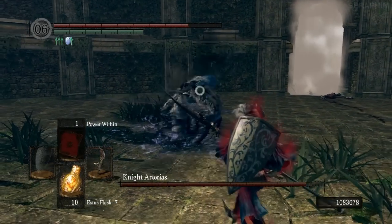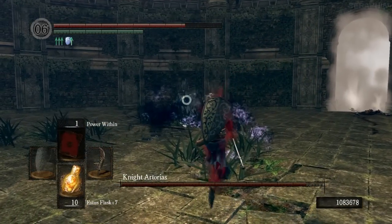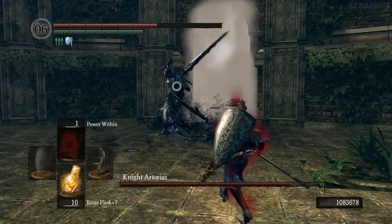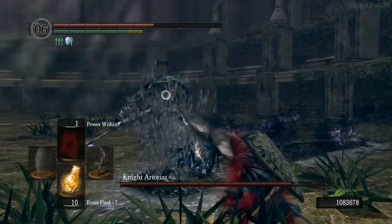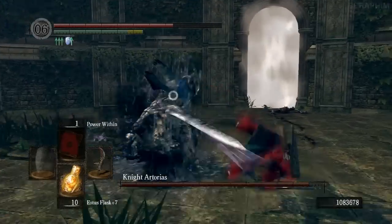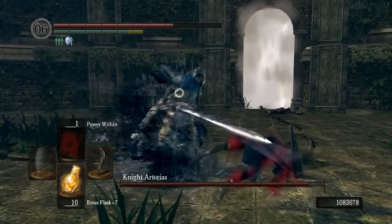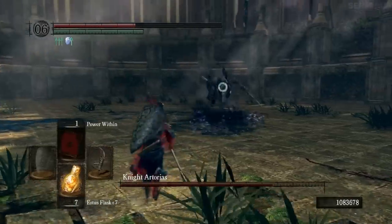This move here is going to catch out a lot of people. If you stand behind Artorias, randomly he will do this extremely quick spin and jumping backwards slash — be mindful of it, it does a lot of damage. This move here is probably the hardest move to evade, because if you don't go the right direction at the right time, it's going to clip you regardless. That move there is an extremely fast, cheeky stinger poke — he does that when you're close, so be careful, it does serious damage.